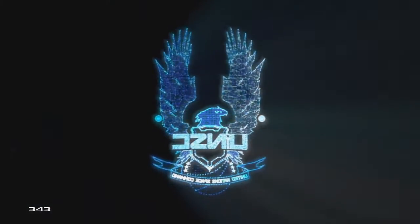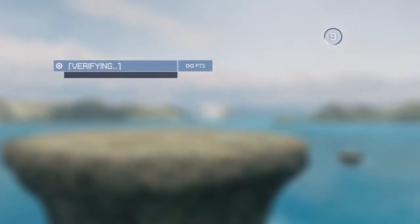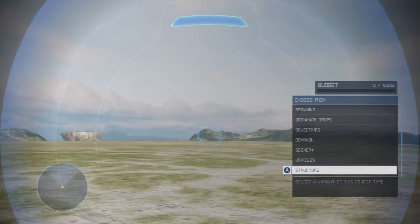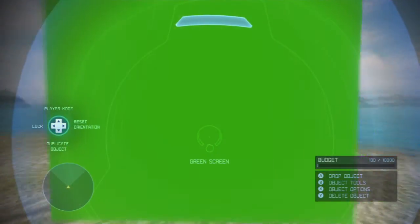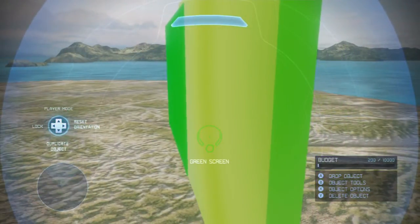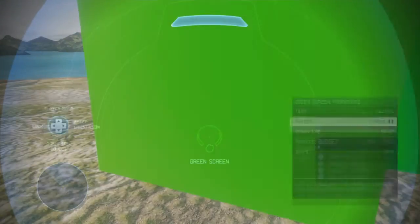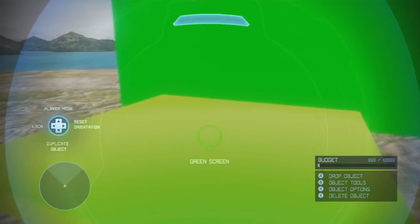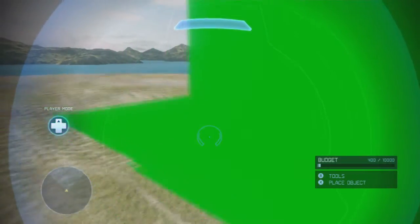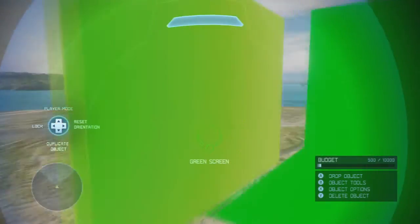So what you want to do is go to Forge, go to Forge Island, and then start the game up like I'm showing right now. Once you're in, open up the Forge menu, go to Structure, go to Forge Island, then go to Green Screen. You want to make a green screen setup like I'm doing — you need a back wall, a floor, two side walls, and maybe a roof. These are the things you really need to make it work properly.